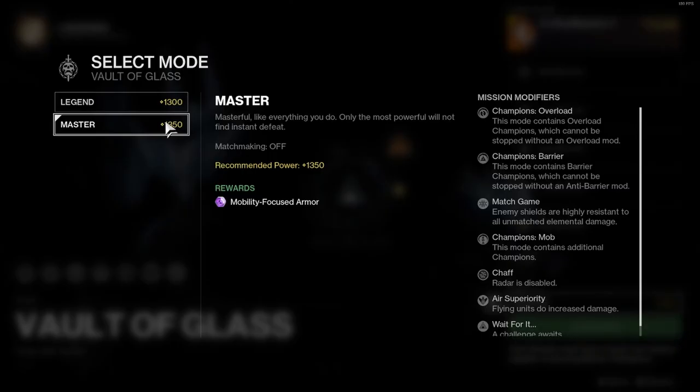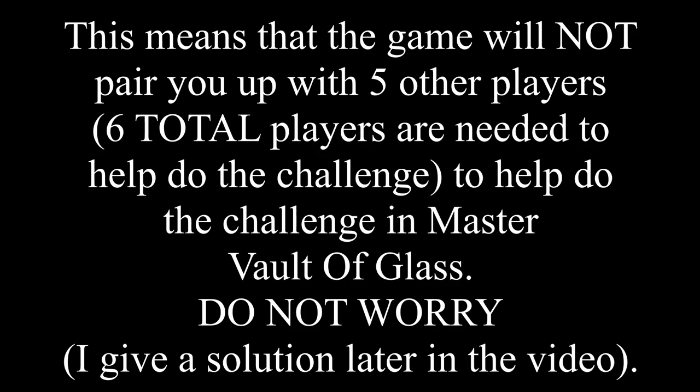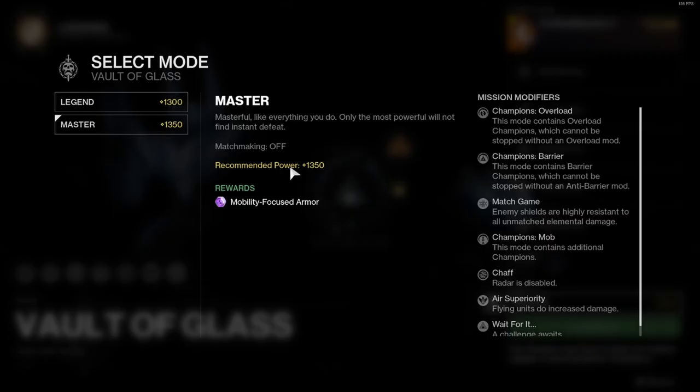Master VoG is really challenging. First, matchmaking is off. Second, the recommended power is 1350, so if you're not at or close to 1350 power, you're going to have a difficult time. Third, Master Vault of Glass has modifiers which make it more difficult to complete the challenge.